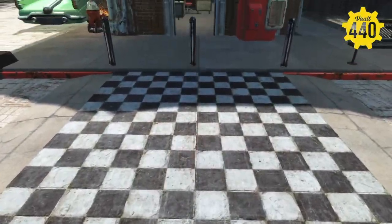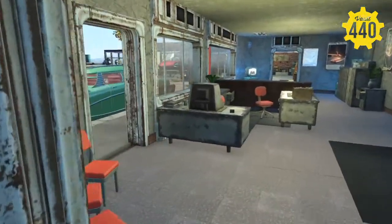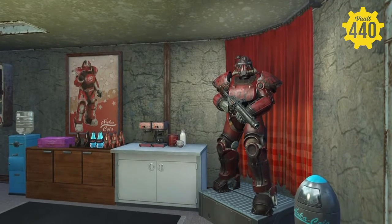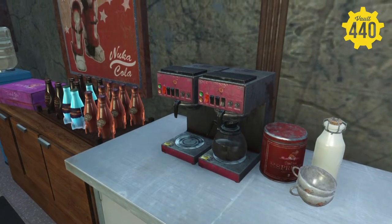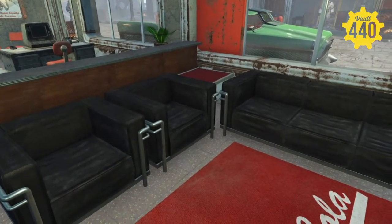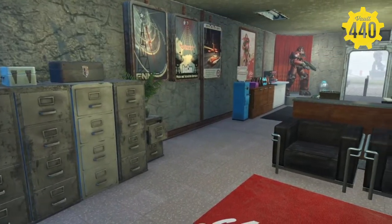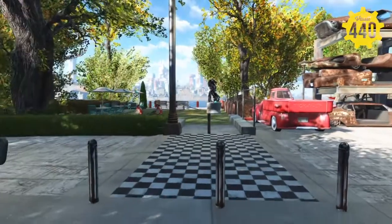As we come back up, we'll head straight across this little checkerboard crosswalk area into what I'm thinking is a main office for service. We got the waiting chairs here, got the desk maybe to set up the service, got some power armor here to show off, some coffee, some Nuka-Cola and donuts for the guests. Just your typical service office with a little waiting area and a little TV.